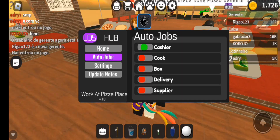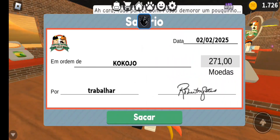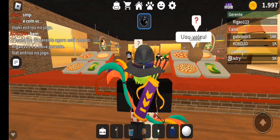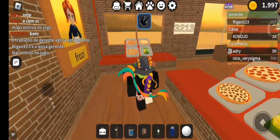Let's show the auto cashier. It automatically answers the NPCs and very quickly. Best script for farm. He also serves cars.